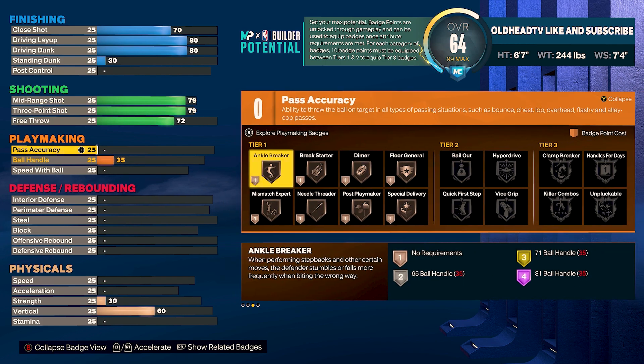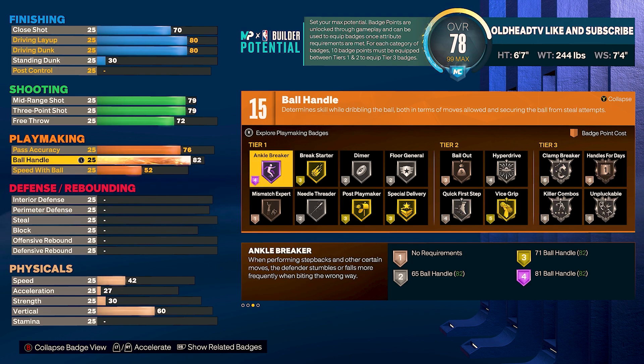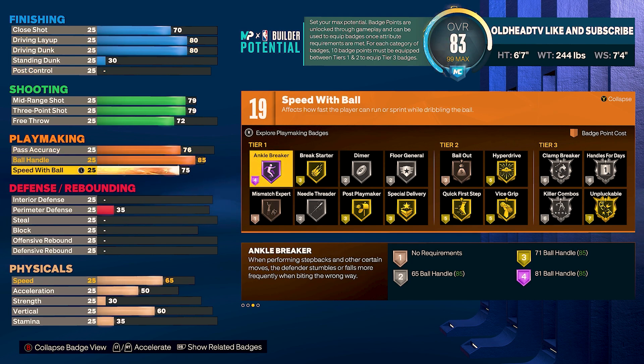For the playmaking, Ron Artest wasn't much of a playmaker, but he could make the simple pass and the outlet pass after a rebound or a touchdown pass when inbounding. So for your pass accuracy, we're gonna take that to a 76 so we can unlock goal break starter. Your ball handle's gonna be at 85 so we can get that gold quick first step. And your speed with ball is gonna be a 78, and that right there should have you at 20 playmaking badge points.